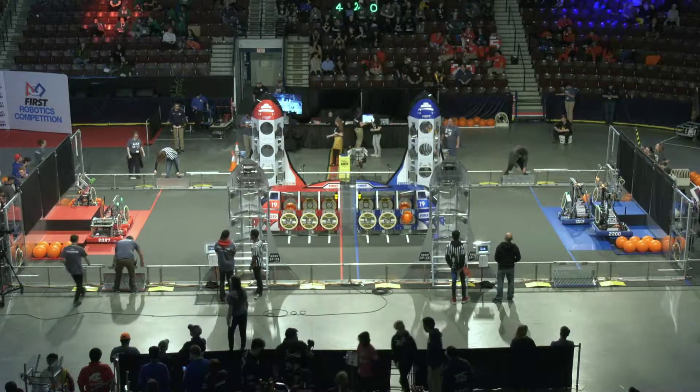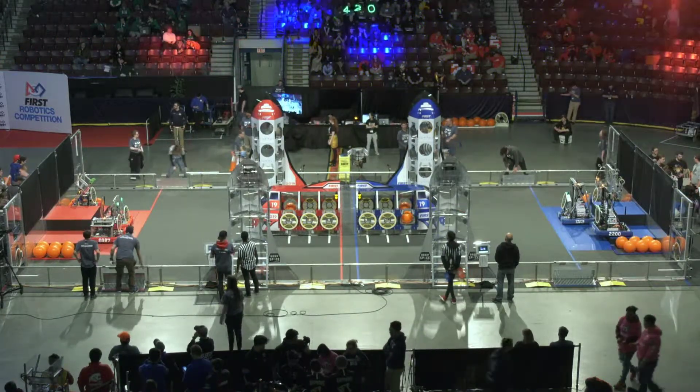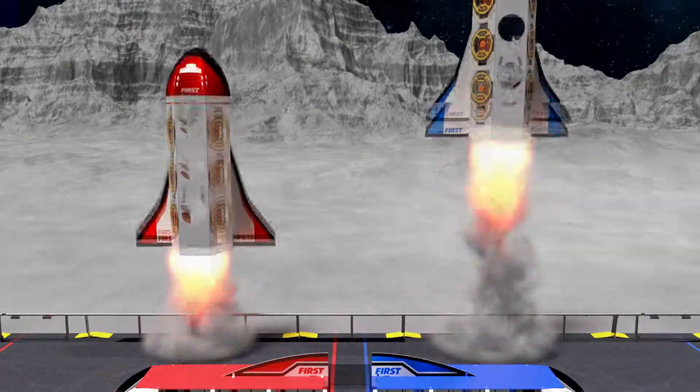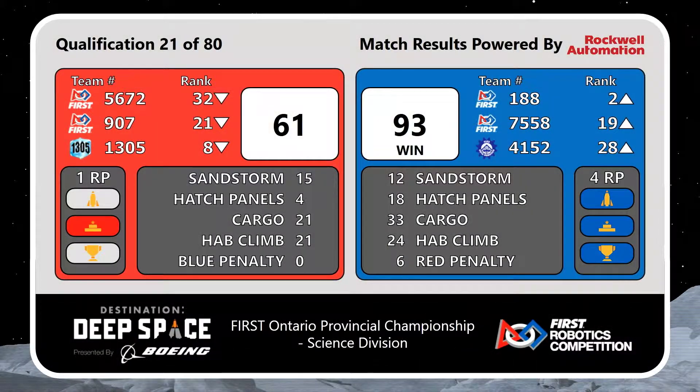Announcer: Do you have a score for us? Yeah, we got a score — let's take a look at the screen. And Blue Alliance with the win. Nicely done there, 93 to 61, Blue Alliance with a 4 RP match. Excellent performance. 1 RP for the red side.